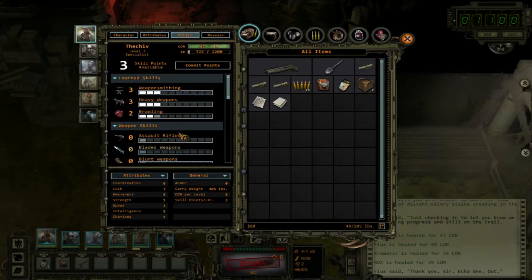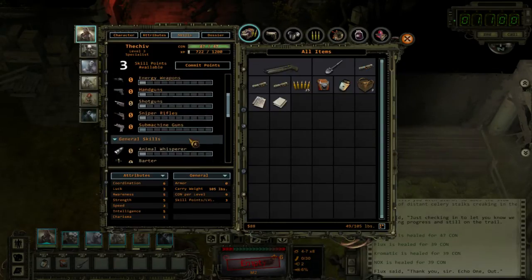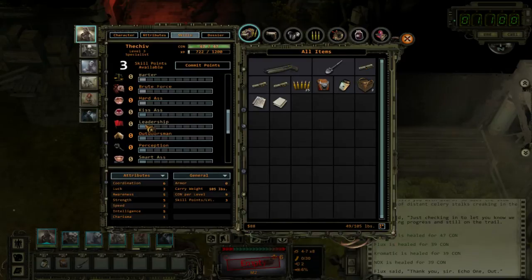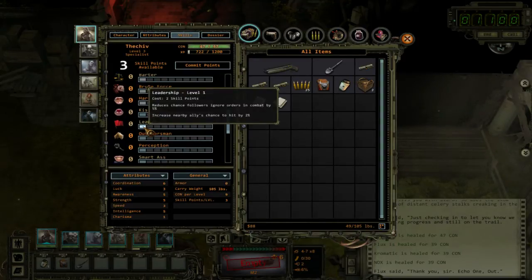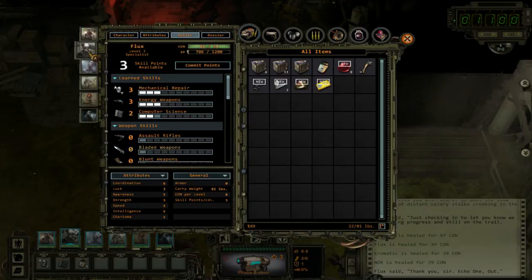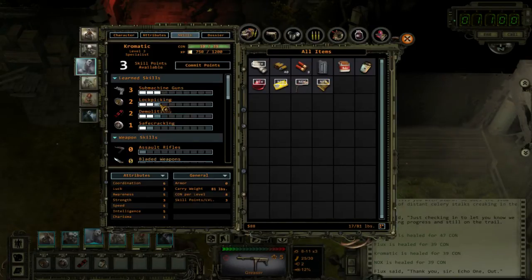Skills — what do we got? Only three points. Leadership is actually a really important skill in this game — you can boost up other people's chances of hitting, and I like that. I think for him we're just going to hold off and wait till the next level up so we'll have more to work with. Lock picking — that's going up, as we saw the one issue we had.